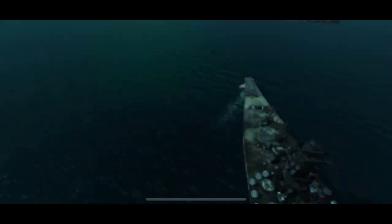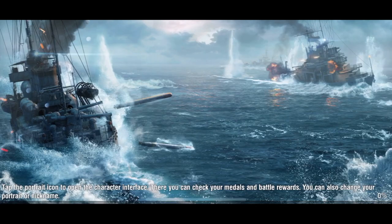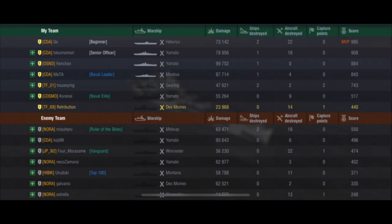Final score is 1000 to 351. Q's takes MVP with 73,000 damage and 22 aircraft destroyed. I only caused 23,000 damage and shot down 14 planes. Tukimori in the Yamato had 78,000 damage and 18 planes. Ken Chang in the Yamato had 99,000 damage. Motor in the Moskva had 87,000 damage — he's a great player, especially in cruisers. Ki Joey 99 had 95,000 damage on the enemy CDA player.